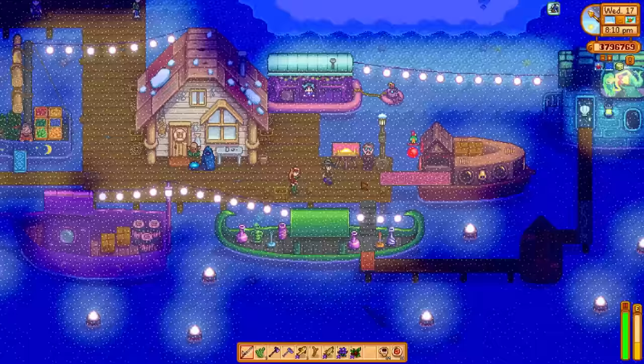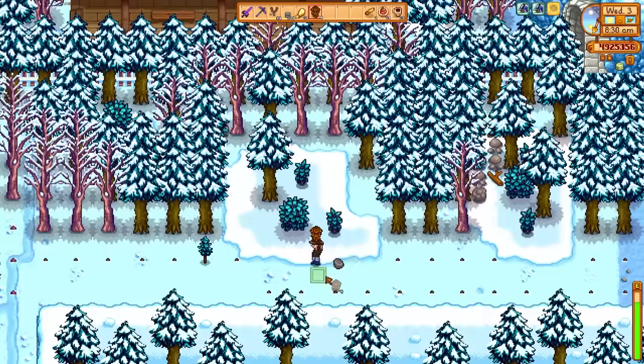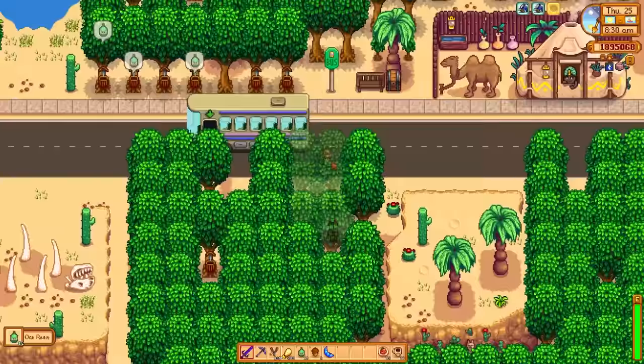Famous painter Lupini sells a total of 9 paintings on winter night market evenings, rotating over a 3 year schedule. You can plant trees at the train station, which is great for wood or tapper farms. You can also plant trees in the desert.